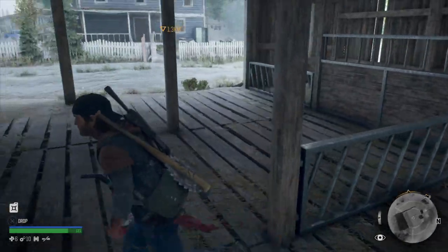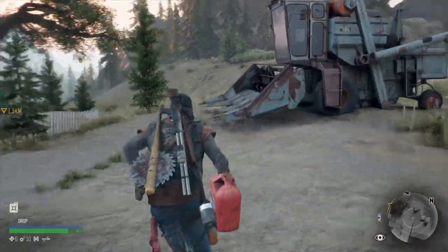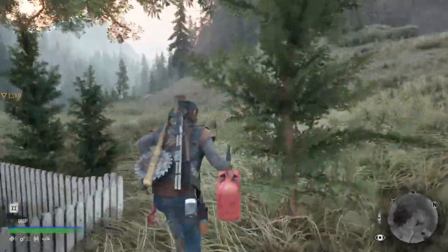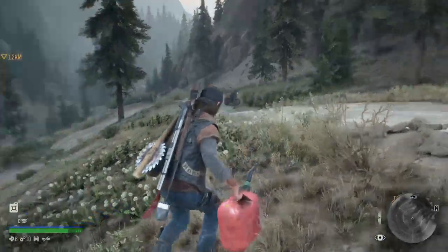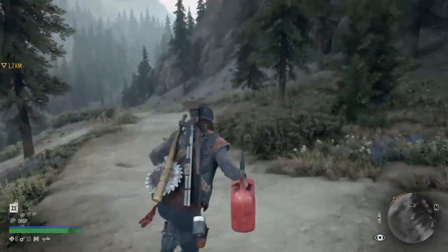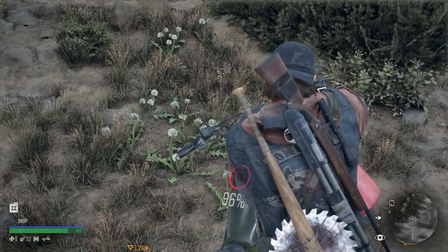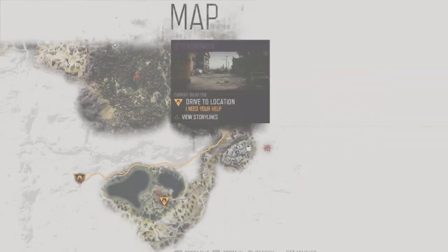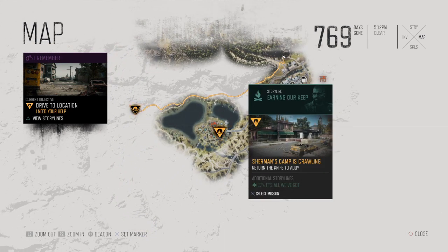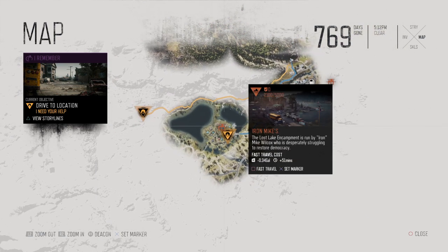Now we don't have to worry. We got 100% — let's hop on. We could probably just go ahead and fast travel. Return the knife to Addy. In the next episode, we're going to be meeting with O'Brien; he's trying to figure out where our old lady is. Fast travel back to Iron Mike's camp.